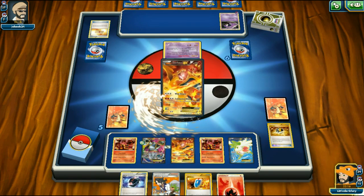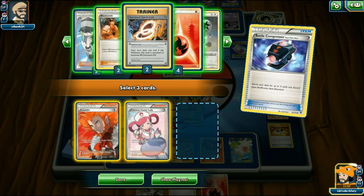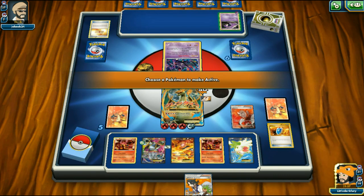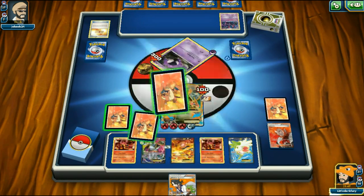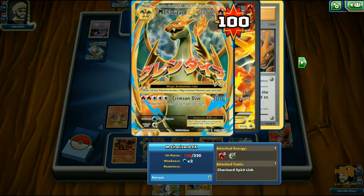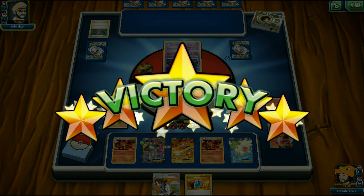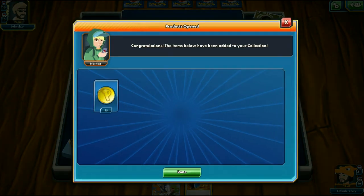If I get a VS Seeker I'll Lysandre that Gastly because Gengar could knock me out, which would be bad. We Ultra Ball away a Fire Energy and Blacksmith to grab Mega Charizard. We use Battle Compressor to discard Lysandre, Center Lady, and a Fire Energy, then attach Fire Energy to Charizard. We Lysandre the Gastly and use Crimson Dive for 300 damage — a little extreme for a Gastly, but we needed the prize. Opponent plays Shauna but ends up conceding the game.